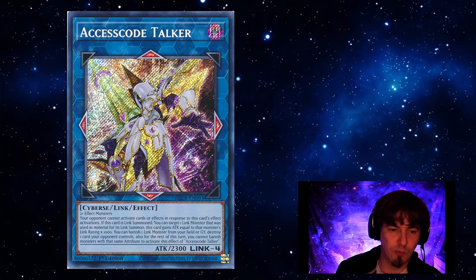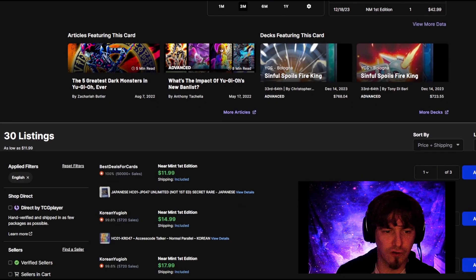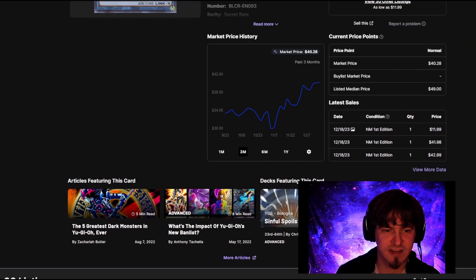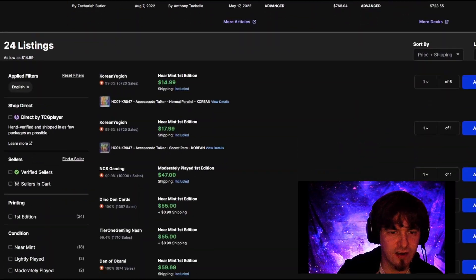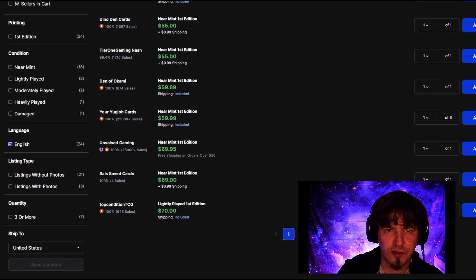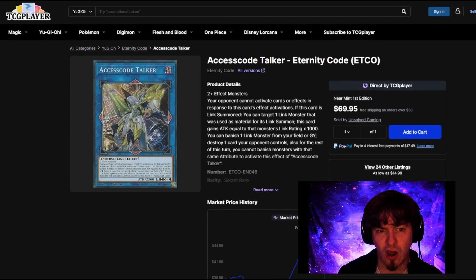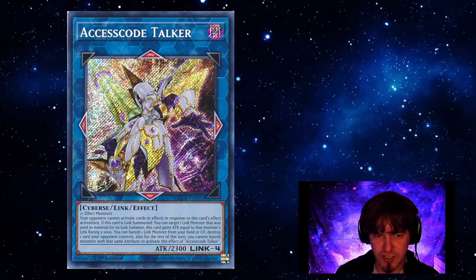Next up on the list is a fan favorite, and that is Access Code Talker. The ones we'll be discussing today are the Secret Rare versions — the first being the Crystal Revenge version. For the Crystal Revenge secret, which is the reprint, we're looking at about $45 to pick one up. That's kind of insane. And then when we go over to the original, we're seeing the originals sit at about $60 for the OG secret from Eternity Code. So if you're holding on to especially the Crystal Revenge version of Access Code Talker, that might be something to get rid of.